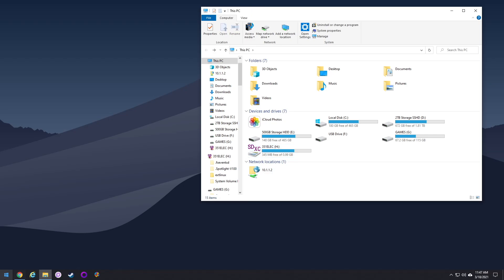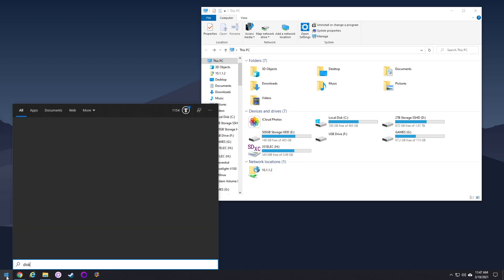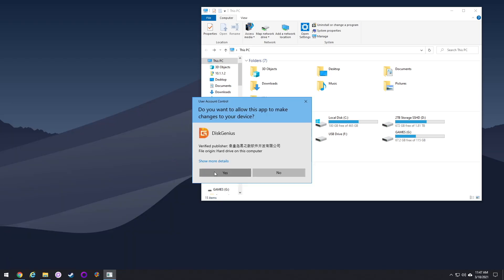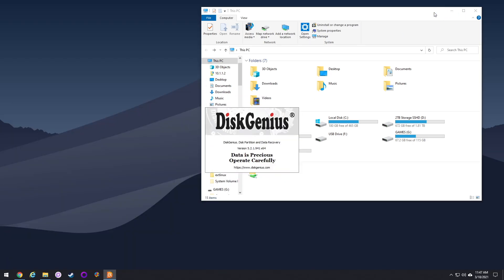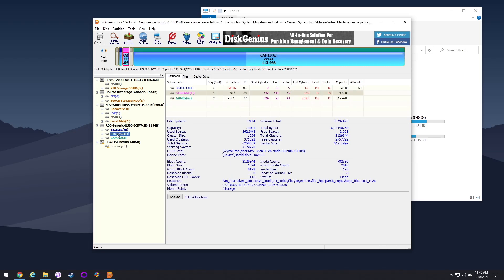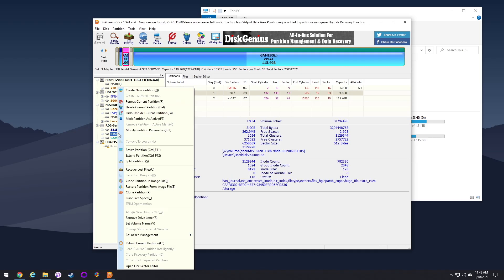So what we're going to do is hide those other partitions. You'll need one app to do this — it's called Disk Genius. I'll leave a link in my written guide. Once you've installed Disk Genius, go ahead and open it up. Over on the left you'll see your SD card with those three partitions. I want to hide the storage partition — that's the one that keeps showing the error. All you have to do is right-click on it and go to Remove Drive Letter.